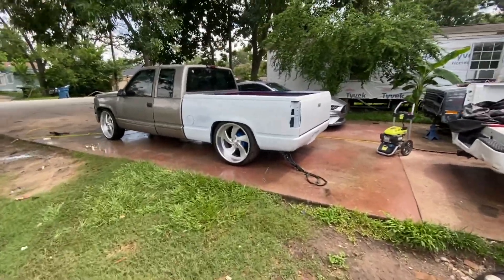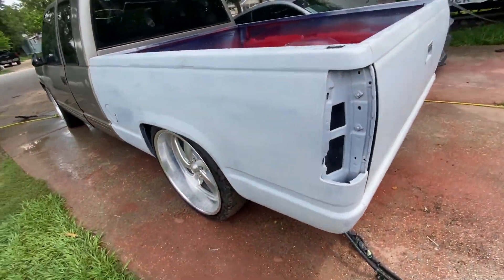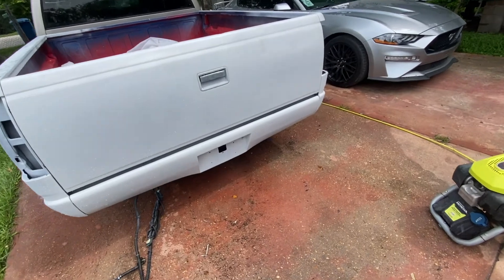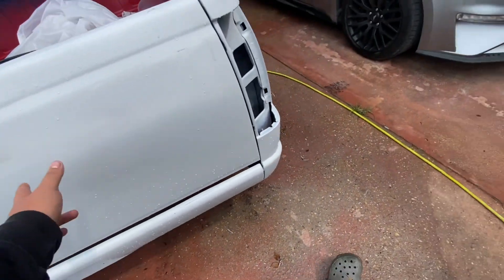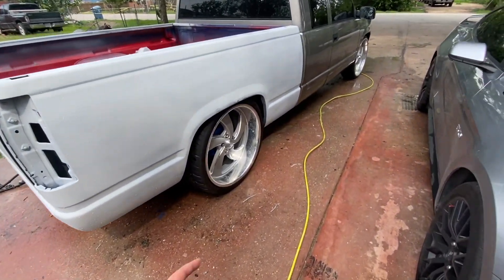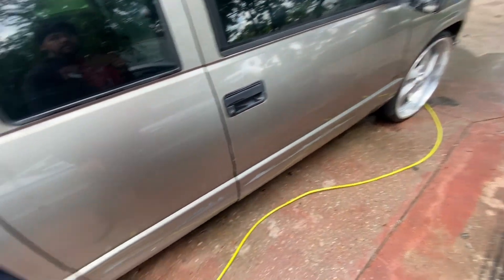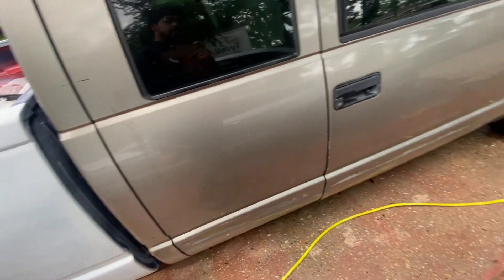Here's the truck. The bed is back on. I already sprayed this side, the roll pan, and the tailgate. I need to do it again though - I'm gonna redo the whole truck. This side of the bed too. I took off the side moldings and took off this trim piece that was dripping - I guess the sun melted it.